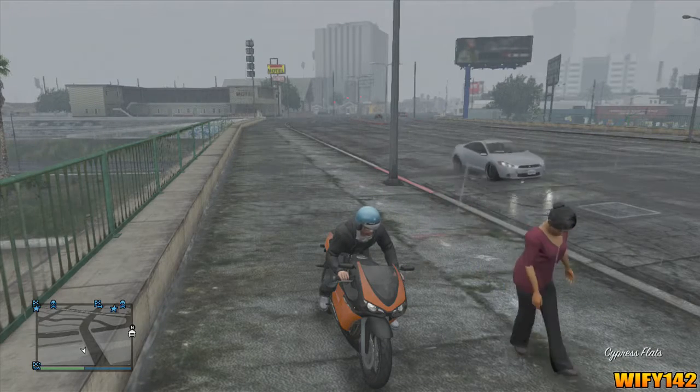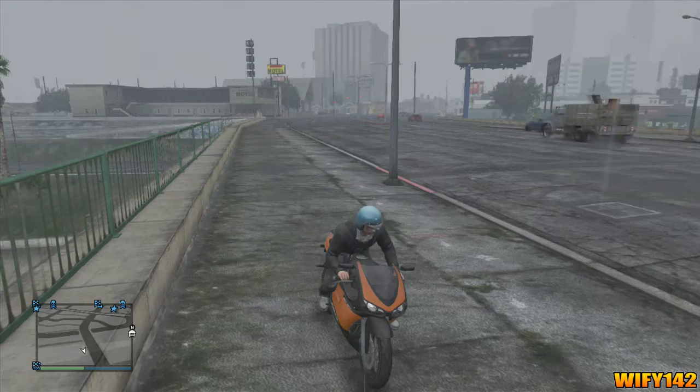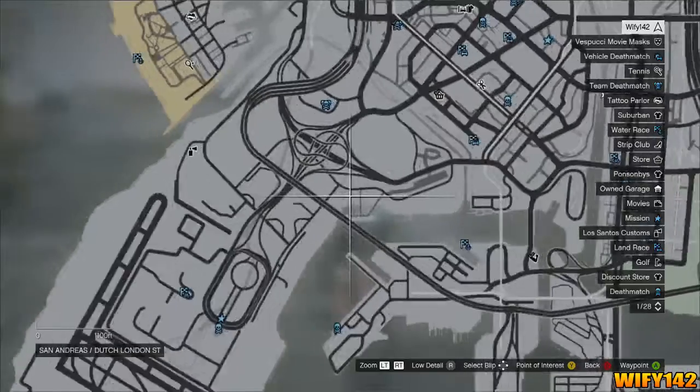This is a GTA 5 secret location and I will tell you where the helicopter is — or the buzzard, whatever you like to call it. It's really cool because you can play on GTA Online and do this and kill some people with it.